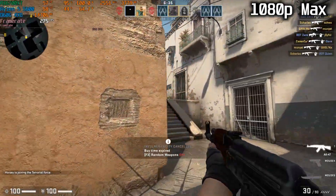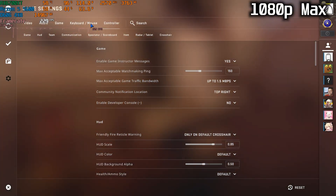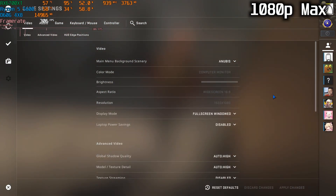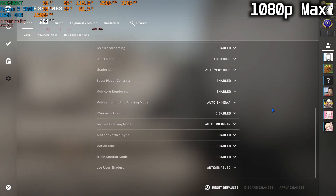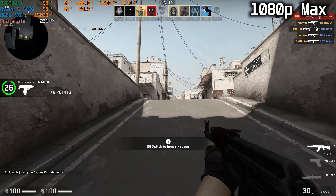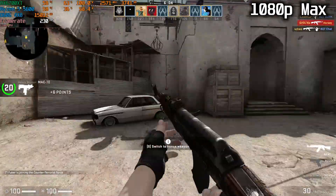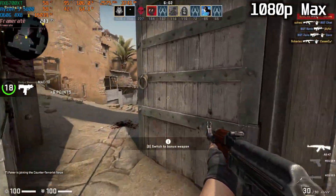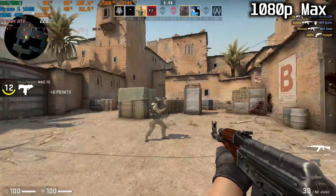Here we are with CS:GO at 1080p max settings. Everything is set on high — texture filtering at 16x. It's CS:GO so it's not going to be particularly hard to run, but as you guys can see, over 200 FPS, sometimes 300 FPS, and this is in deathmatch. No issues here.